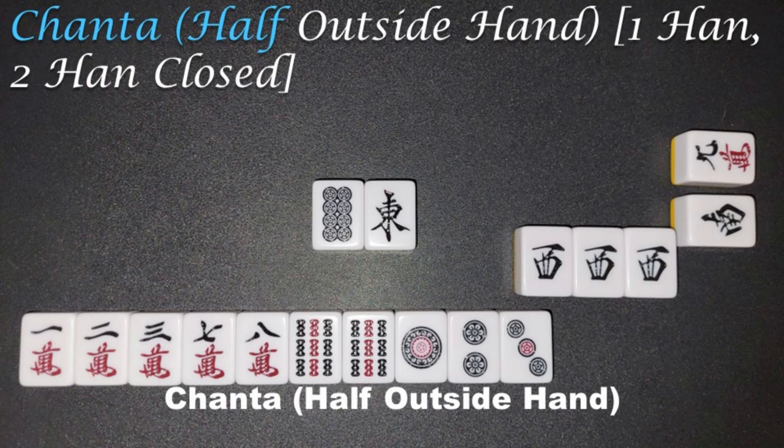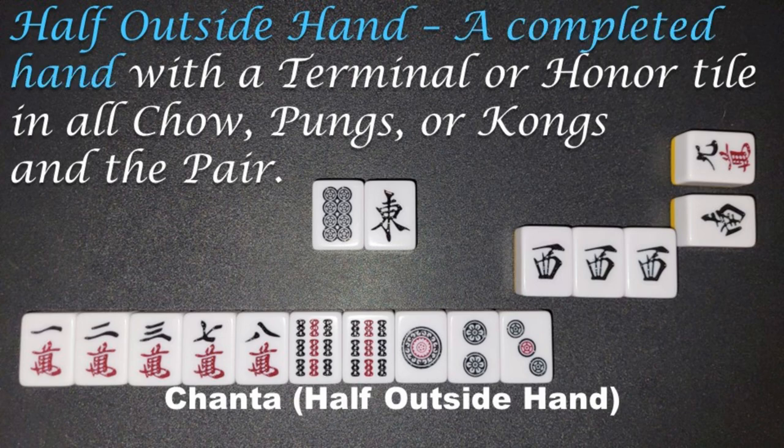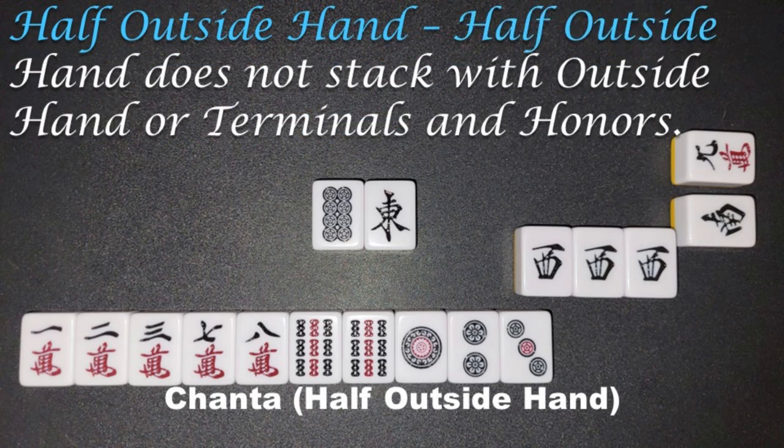Chanta, half outside hand, 1 Han, 2 Han Closed. A completed hand with a Terminal or Honor tile in all Chao, Pungs, or Kongs, and the pair. Half outside hand does not stack with outside hand or Terminals and Honors.